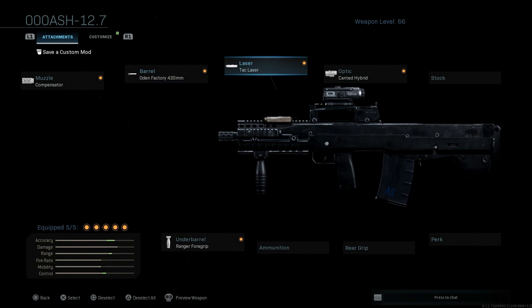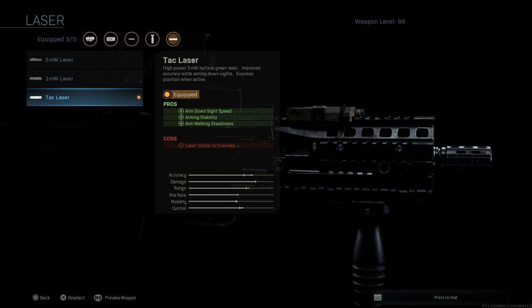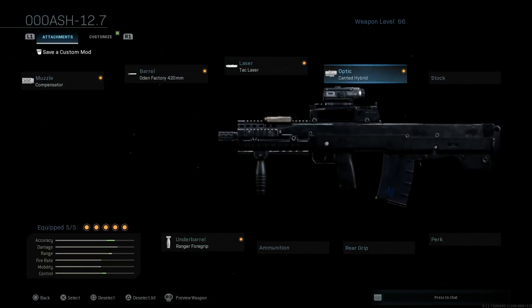With ADS speed and mobility being an issue, I like to run a tac laser. This assists with ADS speed, aiming stability, and aim walking steadiness. The only con is the laser is visible to enemies, but only when you're ADS-ing. If you're careful about where you're aiming - like holding a door and moving slightly to the side when targets come around - you won't give away your position with that laser.